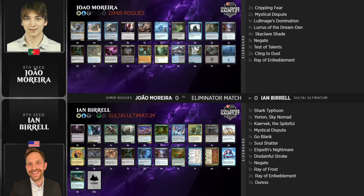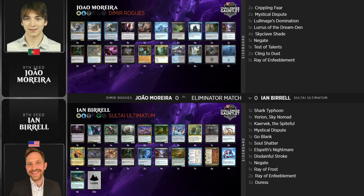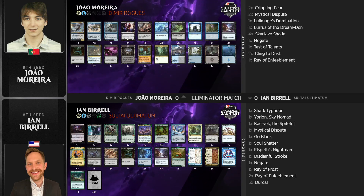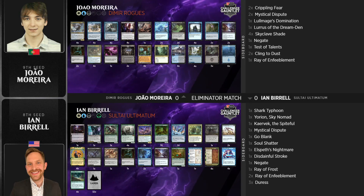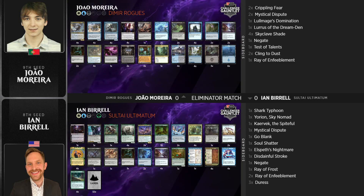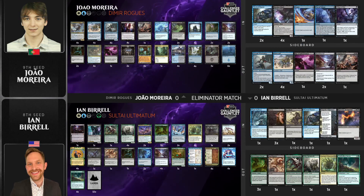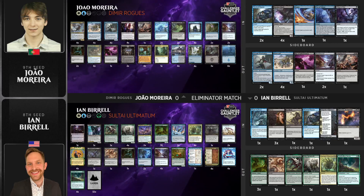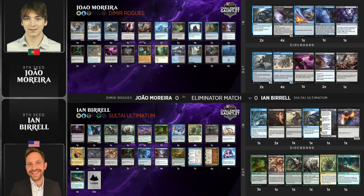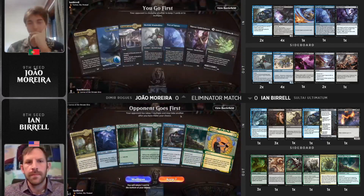That was absolutely gross. People wonder how these Ultimatum decks beat Rogues — well, that's how. You pressure the game such that Joao feels incentivized to attack with the Hive to deal with Polukranos, and then you get your one big turn to resolve a big spell. It just so happened Ian had Emergent Ultimatum on top. Going into sideboarding: graveyard hate, hand disruption, and Sharks coming in; Joao is taking out the Crabs and adding more counterspells.